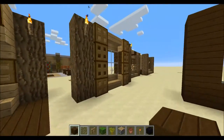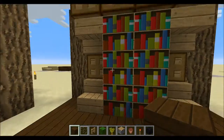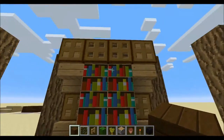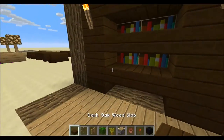We've got a similar thing using backwards stairs into trapdoors except with a bookshelf in the middle - this one's also really nice. I've been using this design quite a bit. Then we have a shelf with bookshelves at the back and slabs in the front like that.